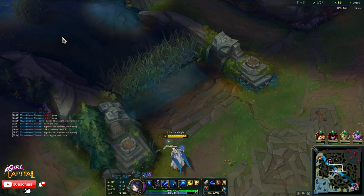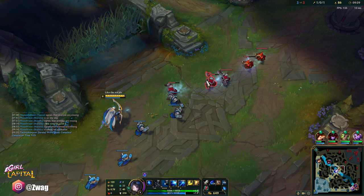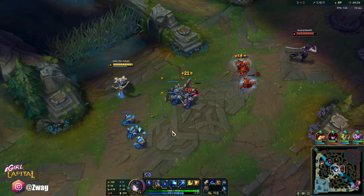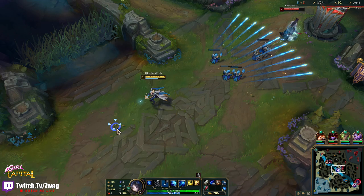Let's try to find vision of the jungler. I got a shroom here — we found them. That's a free Herald because Lillia is low. If you want to push the wave it's better to go on the side and W them just so you can hit more minions. If you shoot it straight at them the front one might block it.